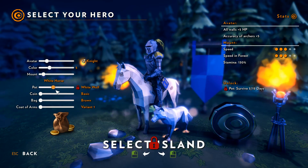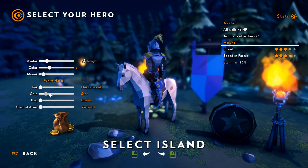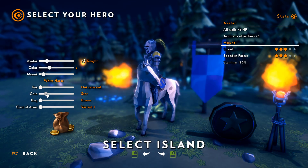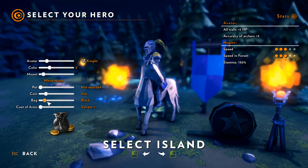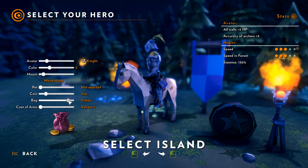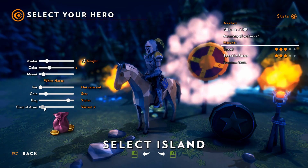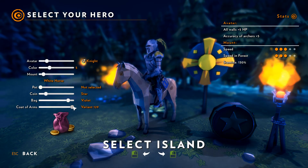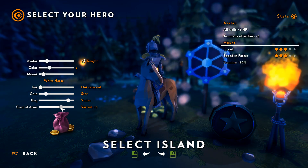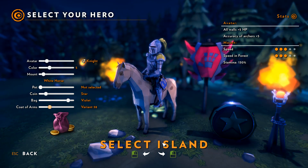We also get to have pets that will just sort of follow along — baby bear. The coins that fall on the map we can customize; we'll do a star. The color of my coin sack — the most important selection — we're going to go with a nice violet one. Coat of arms: we get 129 options here. I'm going to go with that one.